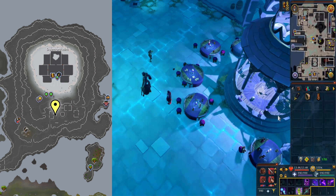Teleport using a Ring of Kinship to go to Daemonheim and go to this area shown by a yellow marker on this map. It's just a bit south of the teleport location.